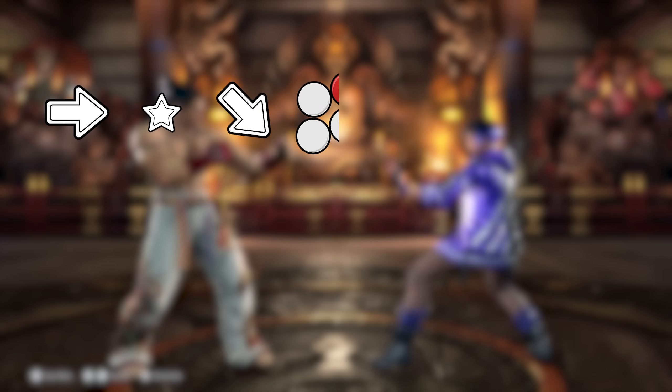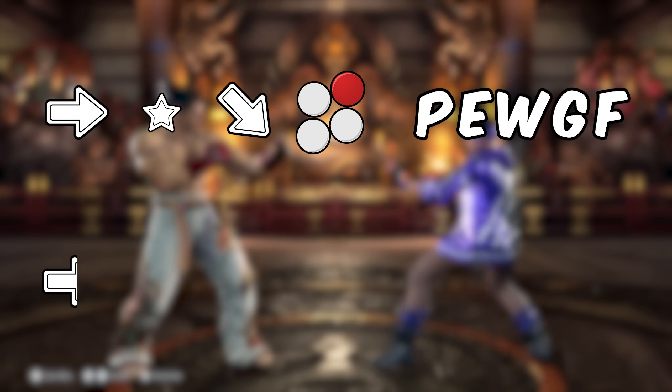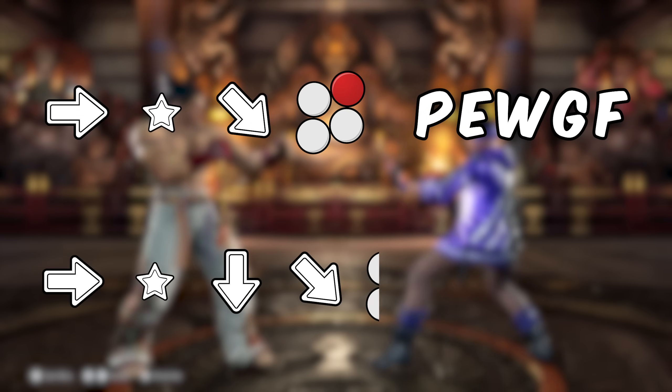The Perfect Electric Wind Godfist has a different input which only uses forward, neutral, then down forward plus 2, whereas the Electric Wind Godfist's input is forward, neutral, down, down forward, plus 2.